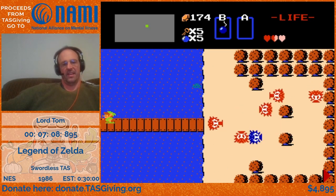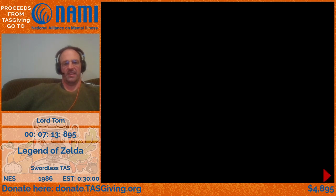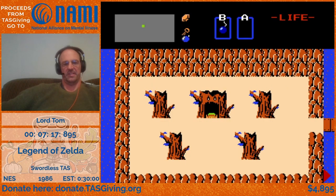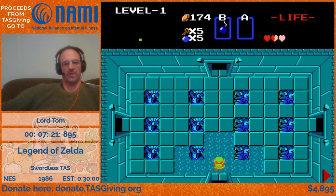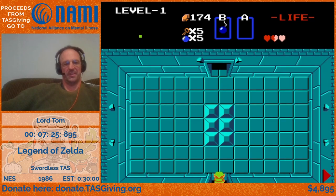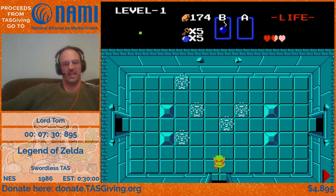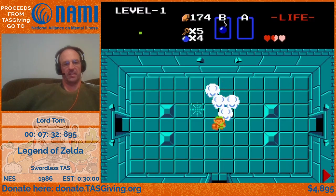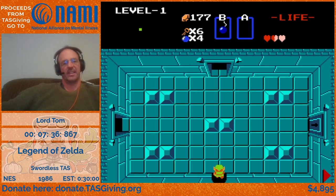Now we're headed to level one. This is actually not done in the regular run, but a very well-known — not sure if it's a glitch or feature, but it was known since the original days of the game — re-entering level one makes the locked door in that first room disappear. That's important for this run since keys are at a premium.